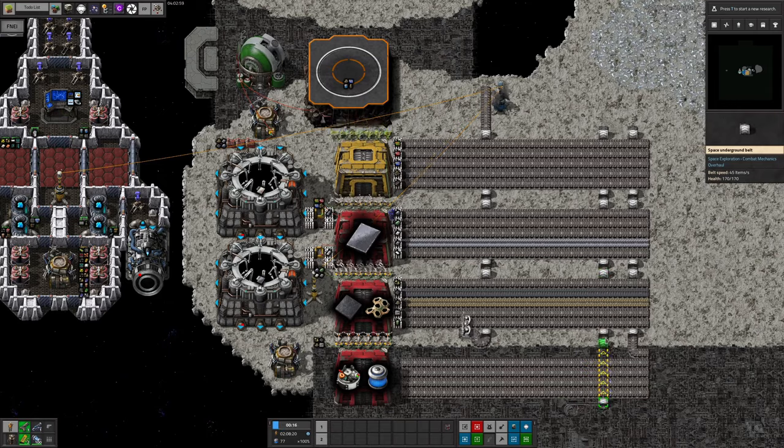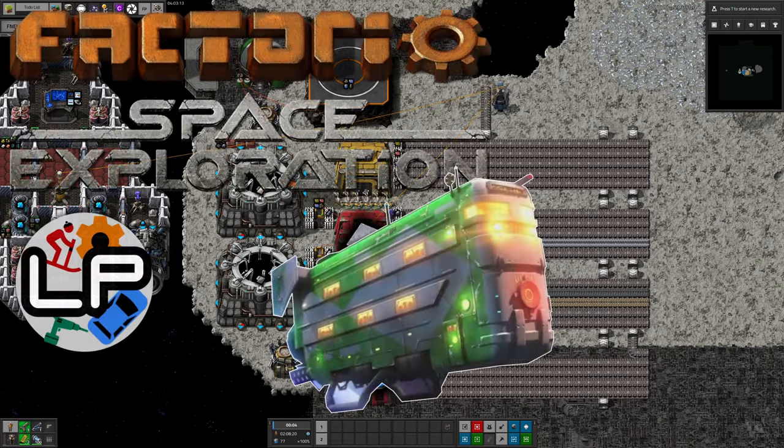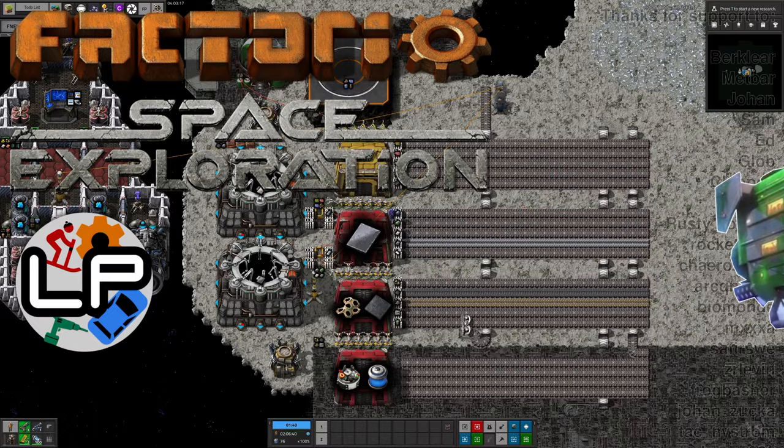I hope you find this design useful. There is, of course, no reason why this design can't be used down on Norvis. If you have a mixed train heading out to an outpost, this system could filter the supplies out onto a bus there. I've never used it anywhere other than in space, but it's definitely flexible enough. Have you come up with a different solution to supplying your space factory without a swarm of bots? Let me know about it in the comments.